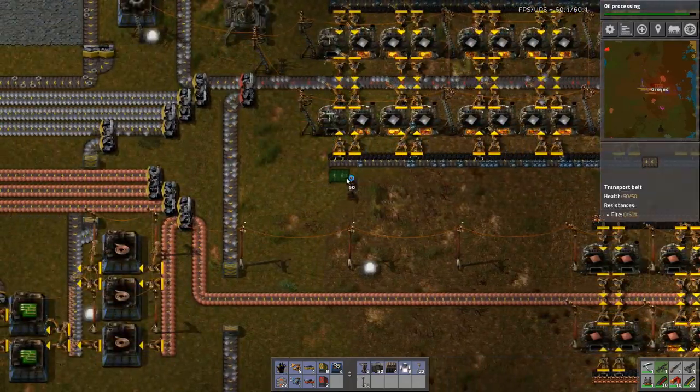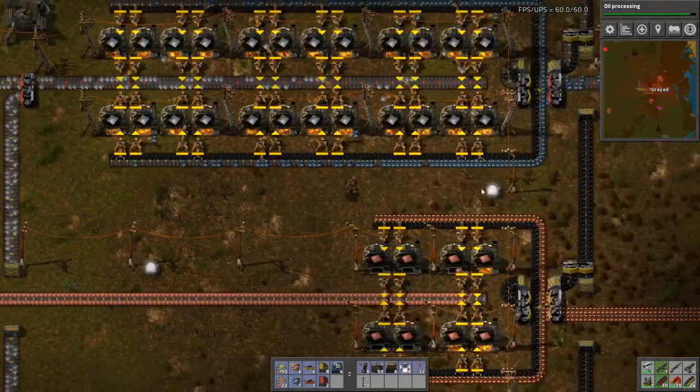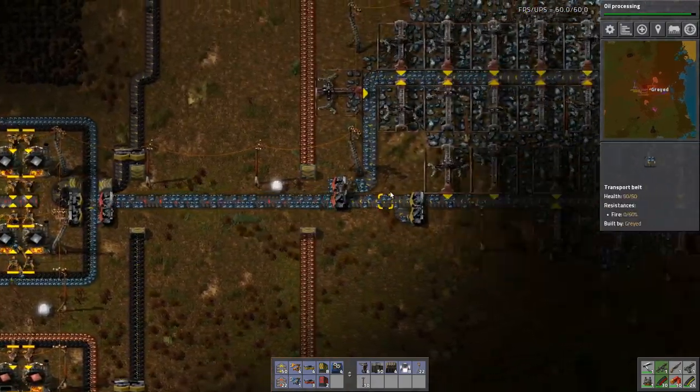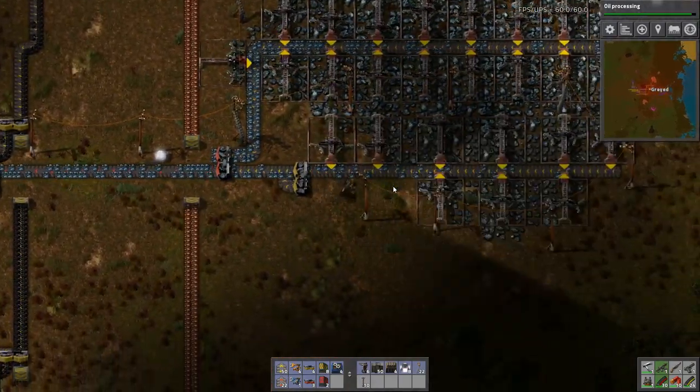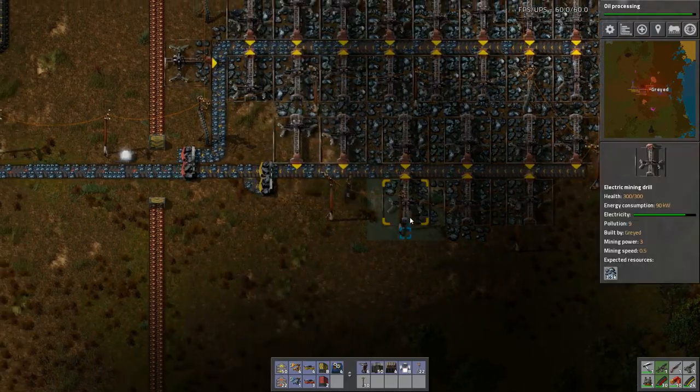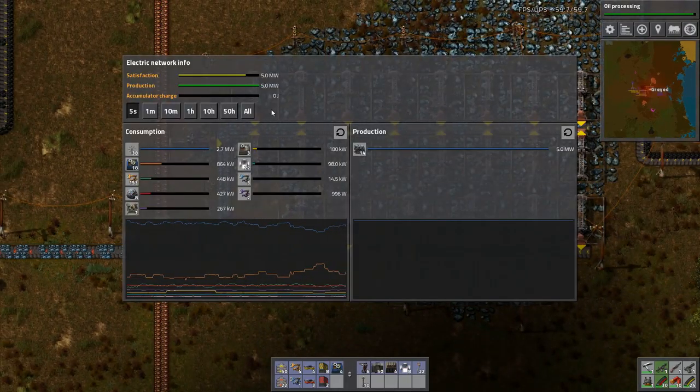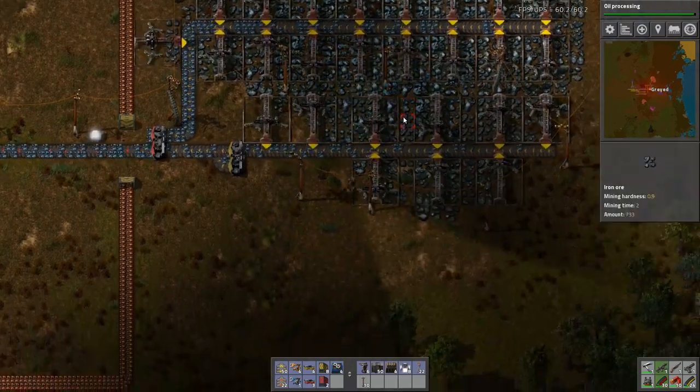I'm getting back to the end of the line. I think I've got enough production. Let's just double check on this. Do I have any mines not working? No. Am I low on power? Yes, I am. My power is slowing down.